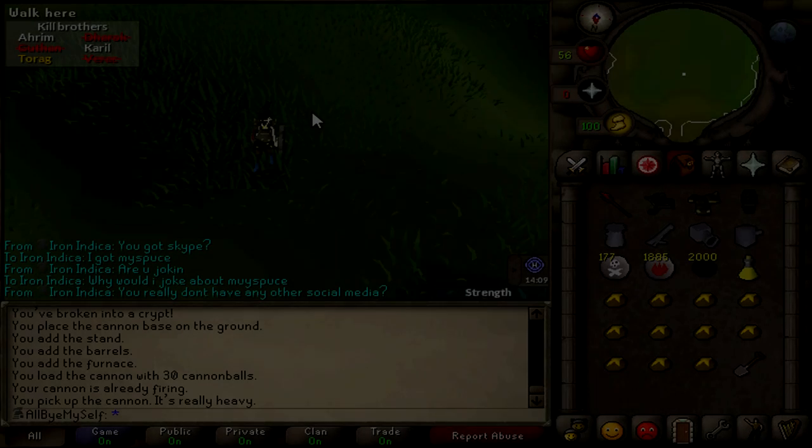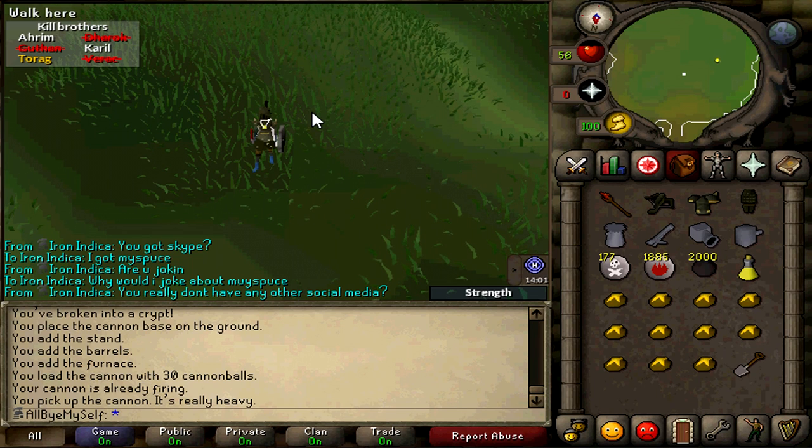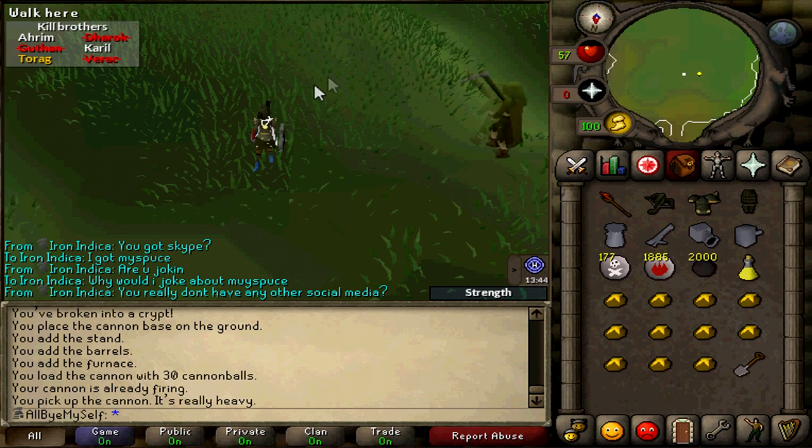Hey guys, I have a really interesting guide — I don't even know if this is a guide — but I found a way to input a cannon into Barrows. It's actually for myself; I don't know about any other Ironman or anyone else doing Barrows, because there are downsides: the cannon does take up about five inventory spaces, so that could be a negative. For me it's not at all — it really fits into what I do.